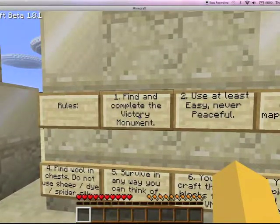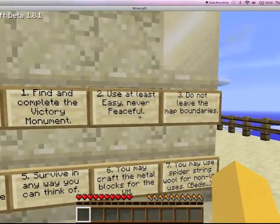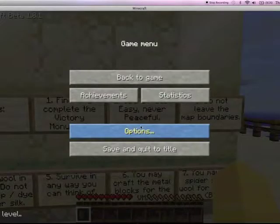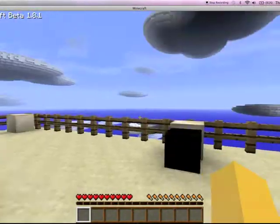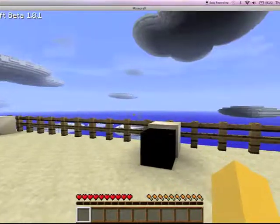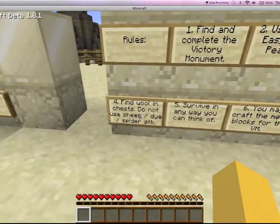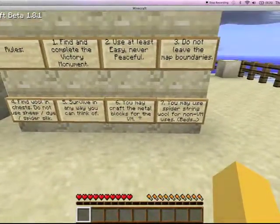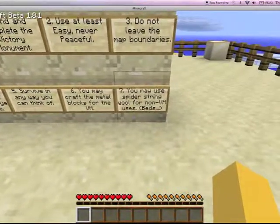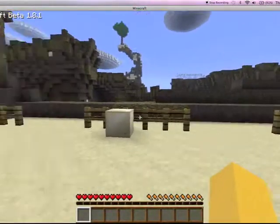Find and complete the victory monument — half of which is done, being the finding it of course. We are on normal. Do not leave the map — I don't feel like putting blocks far enough to actually get out of this map. Find blown chests of course. Survive however we can. Craft metal. And you can use string for other stuff. Alright, let's get started.